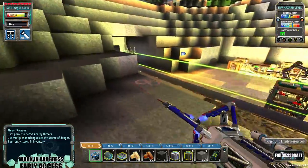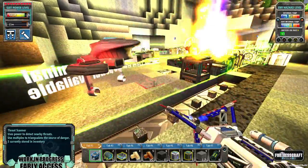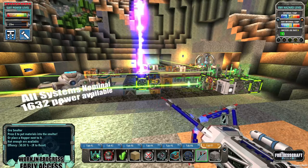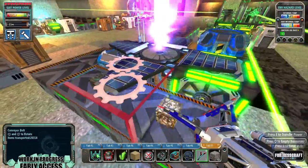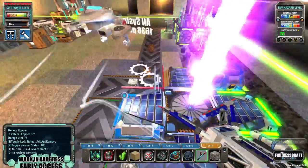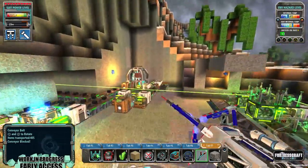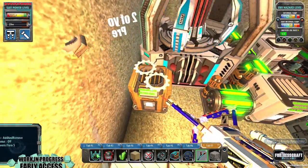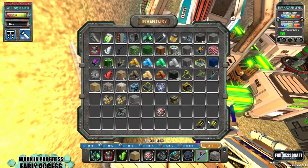Continuing on — the pots are done, and the fire is out. Once it went back to zero percent damage, the damage indicator disappeared and it put the fire out. I found another problem — I'm just going to deposit these pots and get to it.